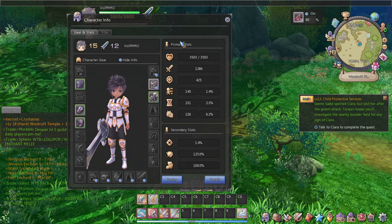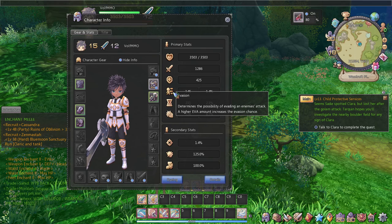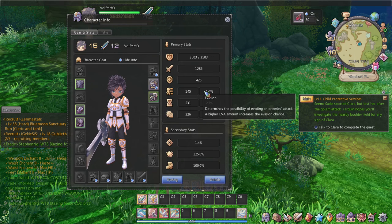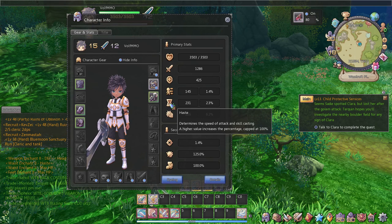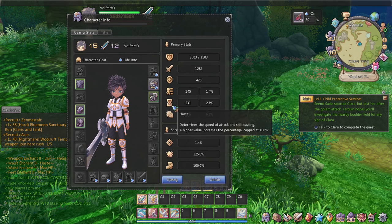We're going to move on to our primary and secondary stats. Our primary stats are pretty much our HP, attack, defense, evasion — which is pretty much how big of a chance you have to dodge an attack — and haste, which is pretty much your attack speed and casting speed of your skills. Haste is pretty much for those DPS characters and those who like to spam their skills.